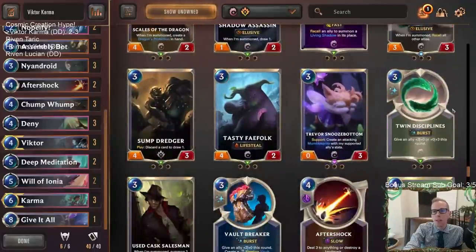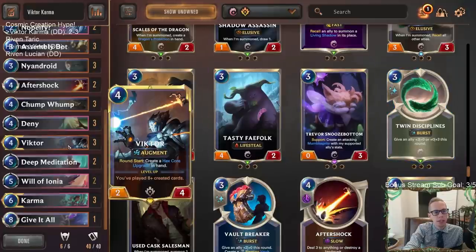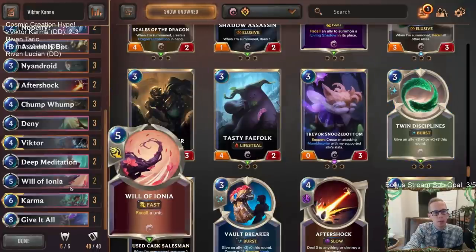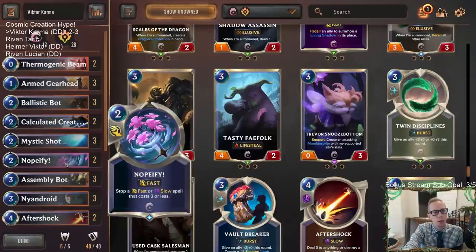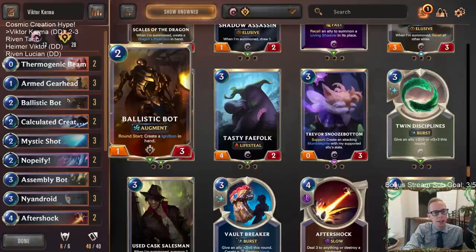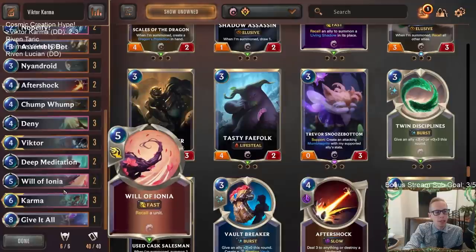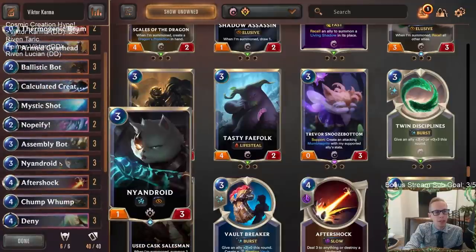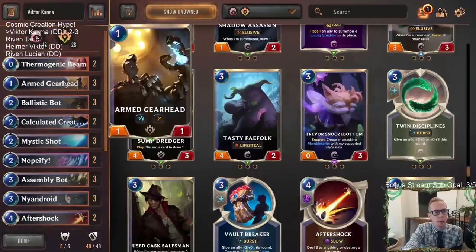Another card I could see fitting in here is Twin Disciplines. We saw Challengers take down our champions and we don't have any protection for Challengers. Will of Ionia would give us protection for Challengers. Nopify didn't look that great, but it's there for like the Go Hard decks. Twin Disciplines could help protect Victor and Karma, and even any of these Augment cards are very good to have in play for a long period of time.